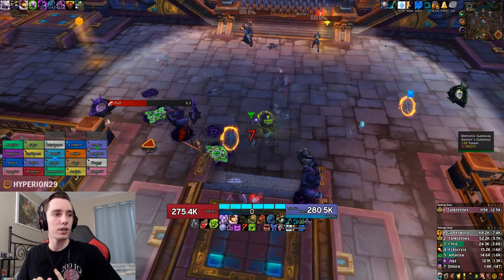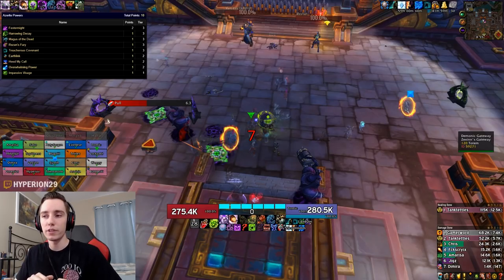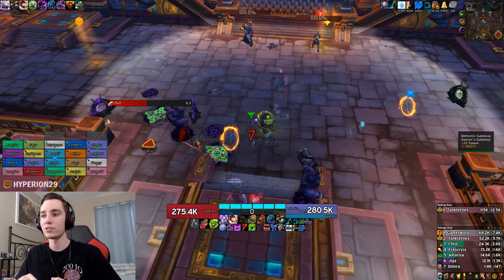Before we start the footage, let's take a quick look at the Azerite traits I was running. I was running double Festermite, one Harrowing Decay, one Magus, and one Treacherous Covenant. I have since changed my gear to run triple Festermite, double Treacherous Covenant, and one Magus, which is technically the best you can get out of the raid.